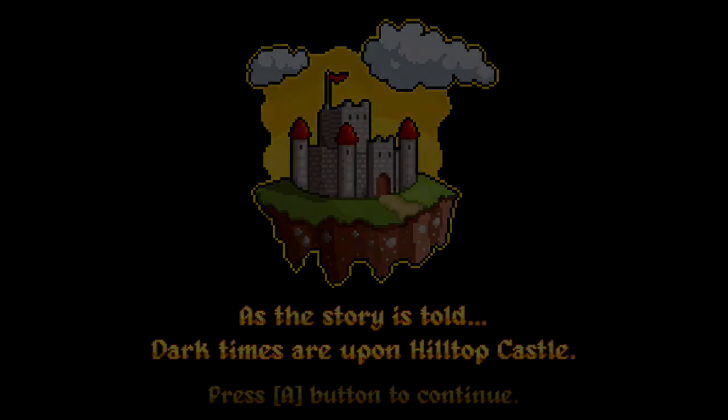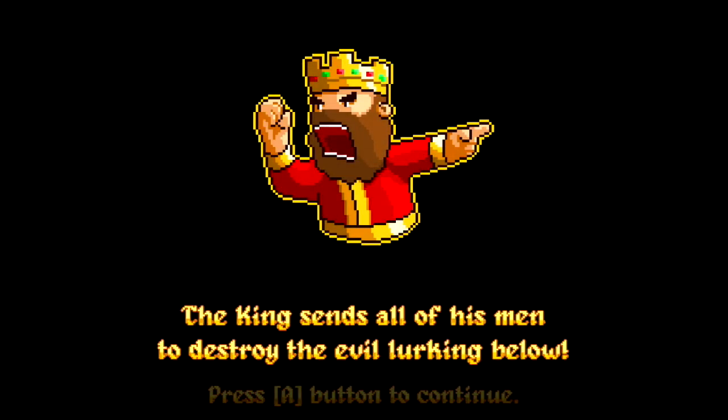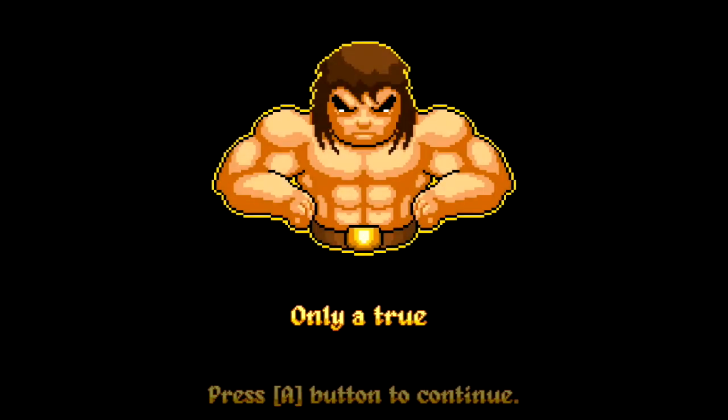The story is told — dark times, hilltop castle. There's a dragon, he's awake, it's terrible. The king wants somebody to go kill the dragon. Guess who gets to do that? Yeah, it's you, because everybody else is dead.